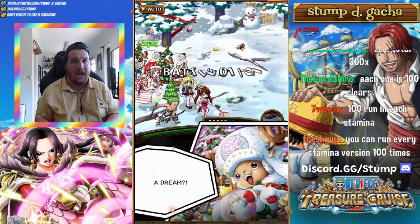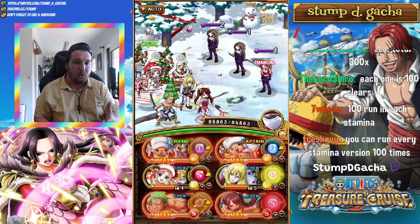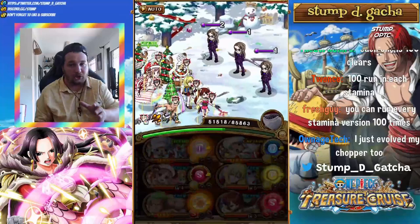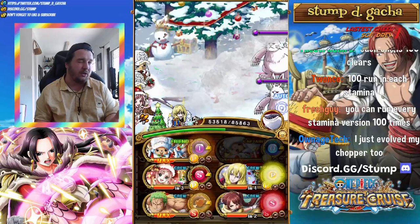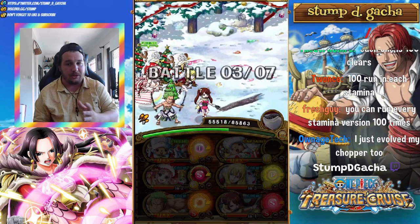Now, with the extra characters — obviously, if you have Hero Look and I cannot remember the other character's name, put them in over Cavendish and run this particular team. The reason I'm utilizing Zoro and Shinobu is that I'm literally just using them to wave clear the first couple stages. This is a seven-star event, which means the first four stages are all kind of fodder.